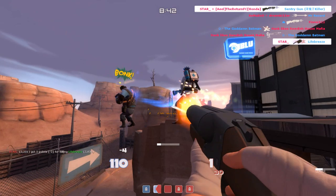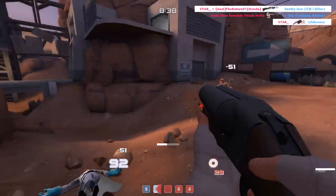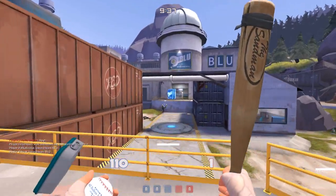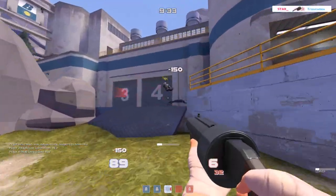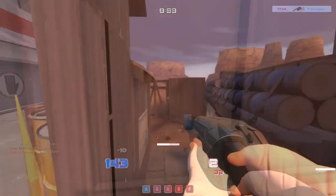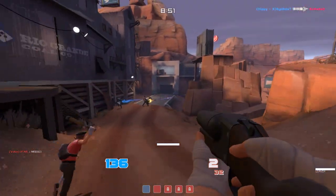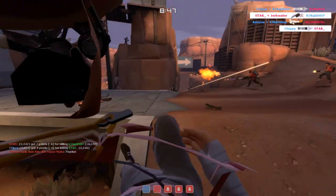Not only is this weapon really fun to use, but it opens up ridiculous new possibilities for Scout. There is absolutely no way, prior to this hatchet, I would have been able to one-shot that Medic off of Spire without putting myself at any risk whatsoever — because it is a 150 damage critical hit, which is just enough to one-shot a Medic. Anything that one-shots a Medic is pretty scary.